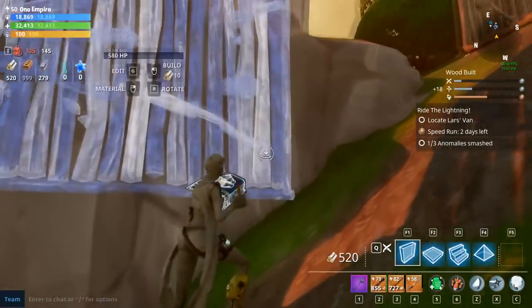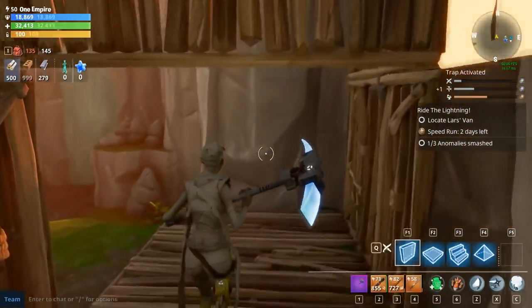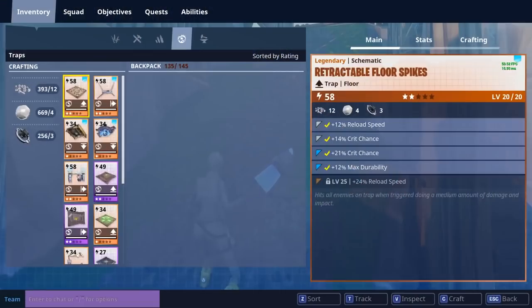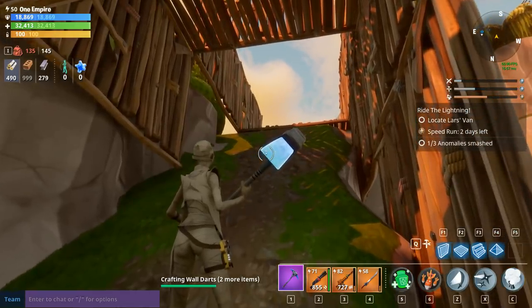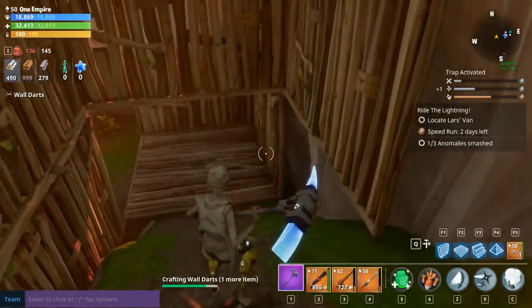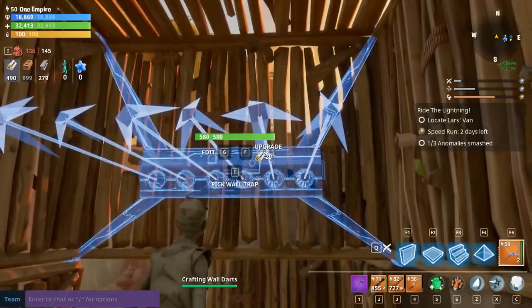So this is what I do — wall dart here, wall dart here, and wall dart right here. It's really useful. I'll craft three wall darts. This is also useful if you have ceiling zappers right here, because once they come here they're inside this tile and they'll zap. Really useful.